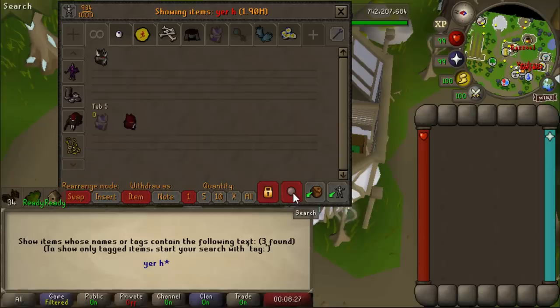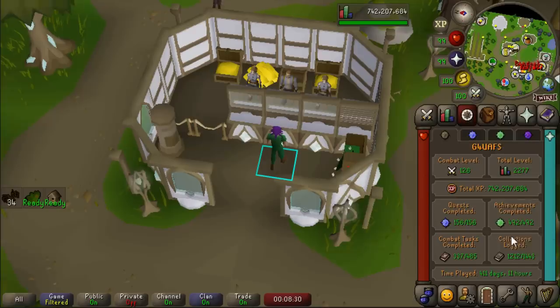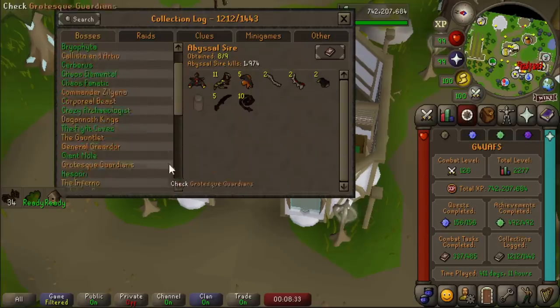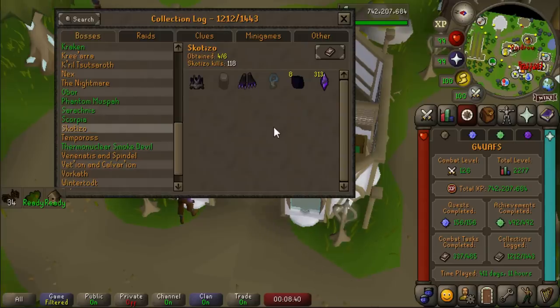Also, it's my purple slayer helmet - you use the dark claw to get that. I don't have any more dark claws. It took me over 100 kills to get my first dark claw, and I don't have any other ones. Basically what I'm trying to say is I'm a broken shell of a man.